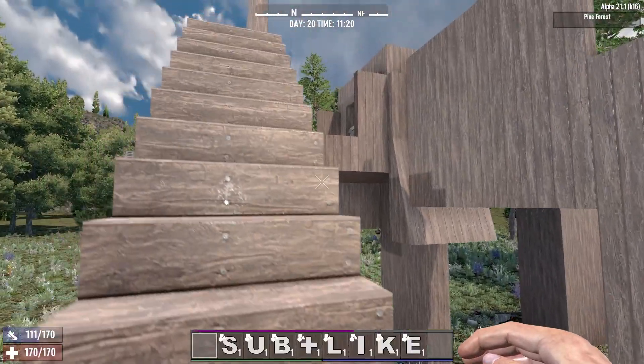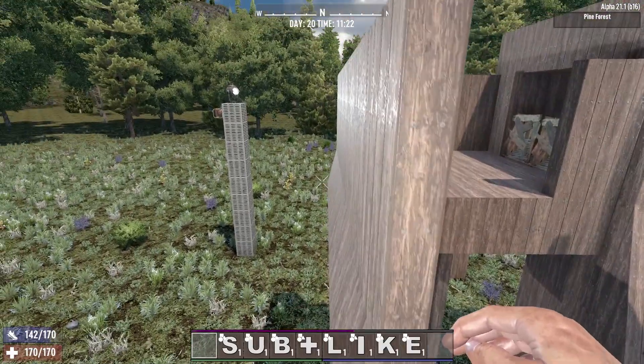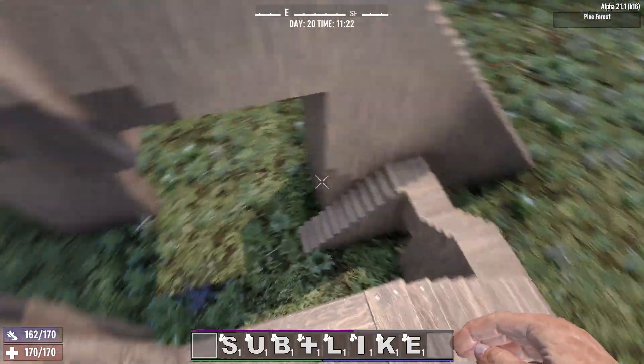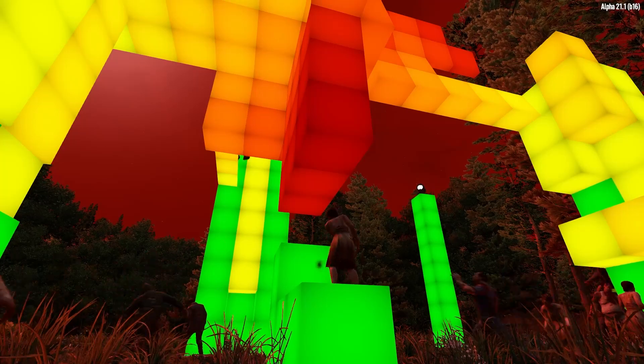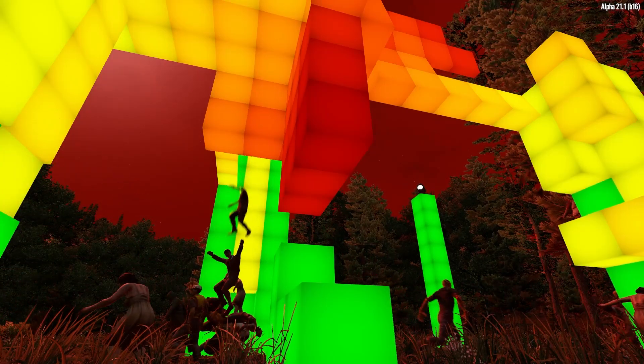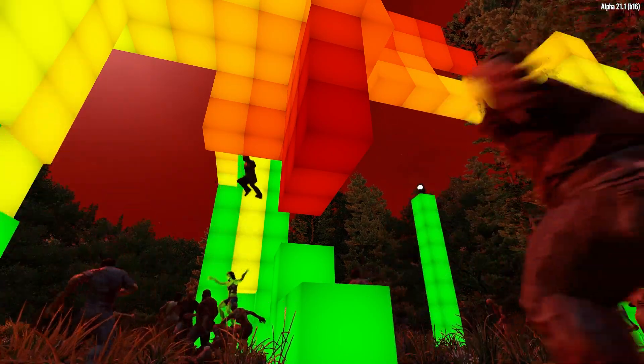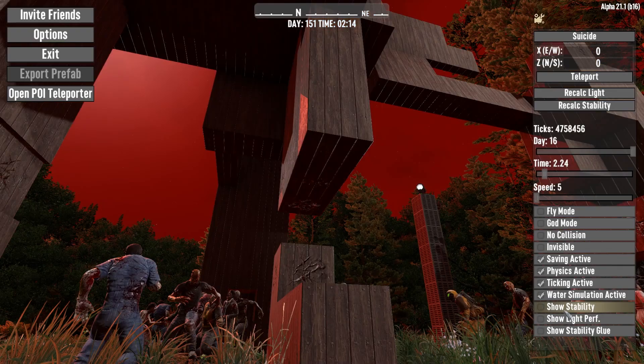At least that is the theory, anyway. Inevitably, blocks will get destroyed as zombies run rampantly, crowding around each other and swinging their arms wildly, which is another reason for all the pathways. They provide structural stability so even if the bottom wall is destroyed, the base will hold. This will essentially provide a distraction for the zombies to beat on and destroy instead of focusing on the more vital structural supports.